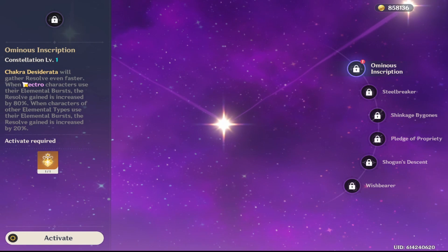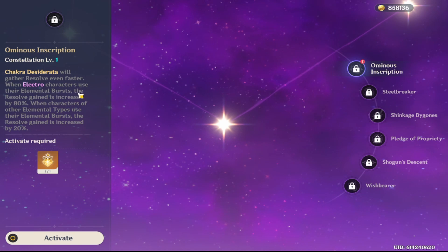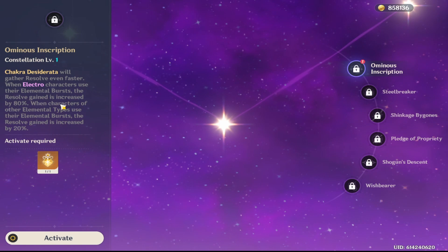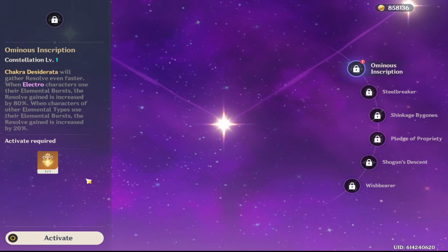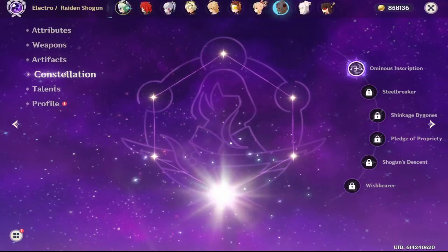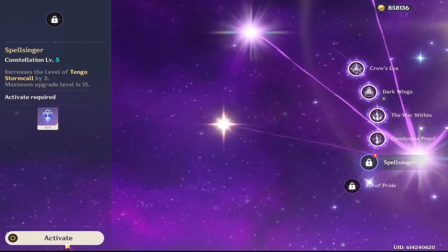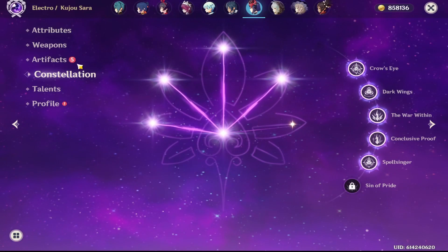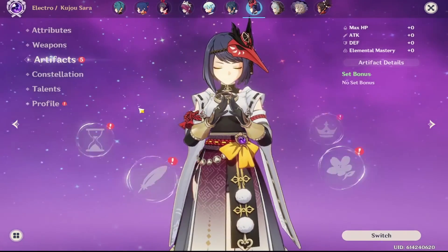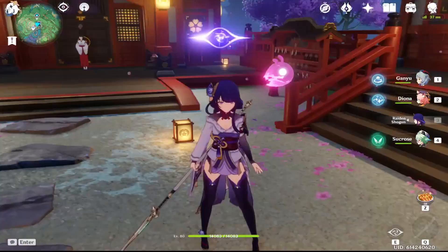So now we will gather Chakra Desiderata — we'll gather resolve even faster when electro characters use their elemental bursts. The resolve gain is increased by 80%. When characters of other elemental types use their elemental bursts, the resolve gain is increased by 20%. Very good. Kujo Sara, I just got two copies of you — I only need one more copy and I've got you maxed out. Just one more. It's getting to a point where it wants me to use Kujo Sara — clearly saying hey, you know you want to use her. I probably will if they keep doing this.